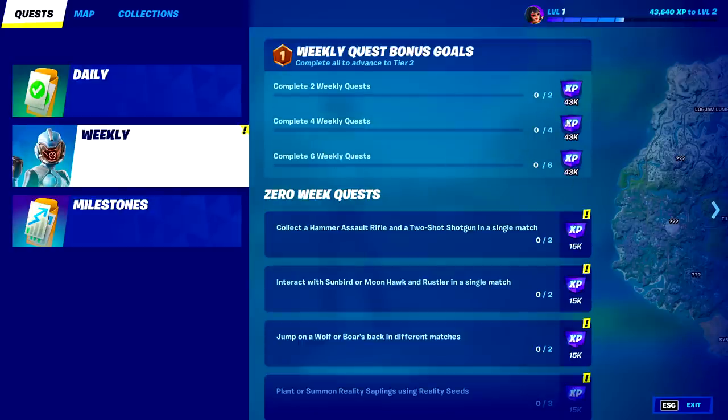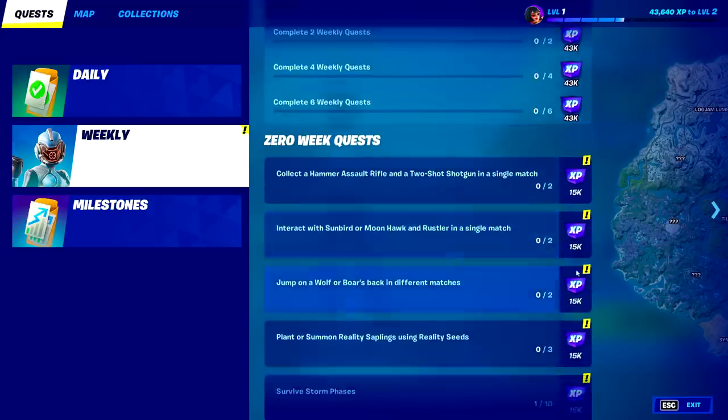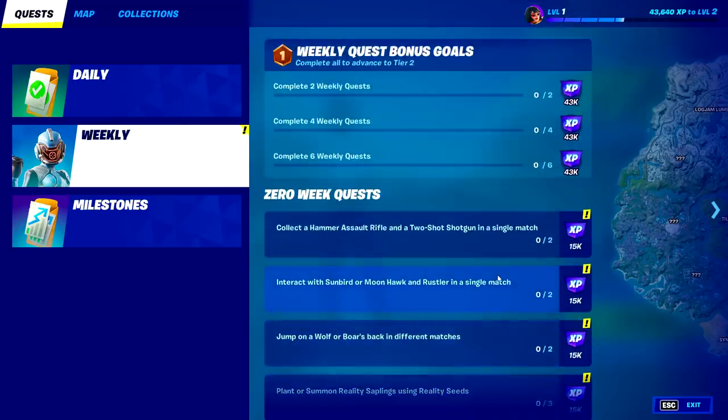When we come over to weekly quests, things have changed quite a bit. They lowered it to 15,000 XP per challenge and then a 43,000 XP bonus school. The bonus school used to be 40,000 but weekly quests used to be 20,000. That's a huge nerf — you're taking away 5,000 for every challenge and adding only 3,000 for every two, so for every two challenges you're losing 10,000 and getting 3,000 instead.